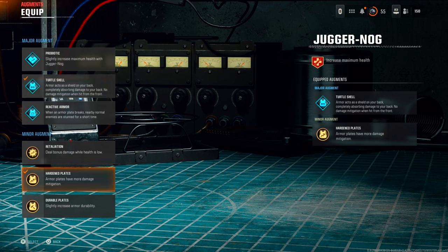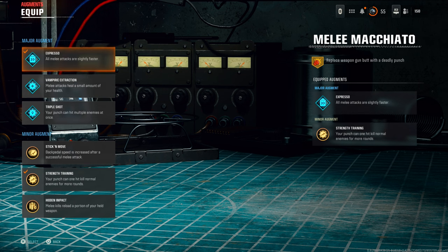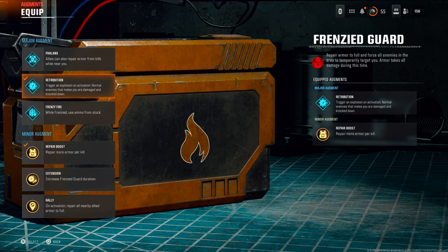The augments I use for this glitch to work completely flawlessly are turtle shell and hardened plates on jug, melee Margillato, expresso and strength training, and also on the frenzy guard I'm using retribution and repair boost.